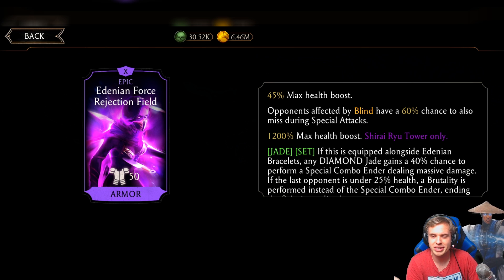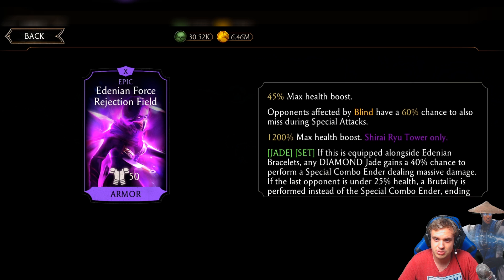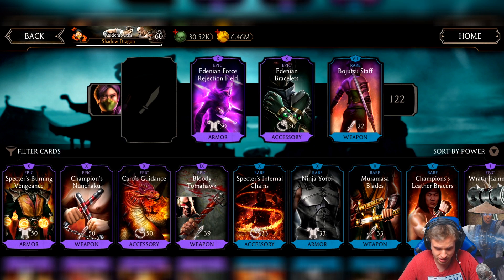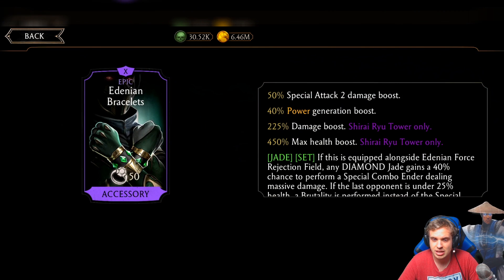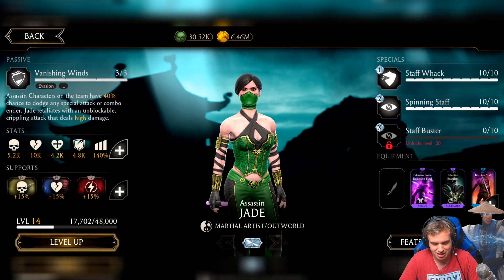I still don't understand — why is it 40% chance? Why can't every combo ender be this massive combo ender? Or at least brutality should always happen when the enemy is below 25%. We also get a bunch of health, blinds missed during special attacks. Assassin Jade has some blinds, plus health boost, attack, power generation boost, special 2 damage boost, and once per match Jade avoids death. This is going to be brutal.